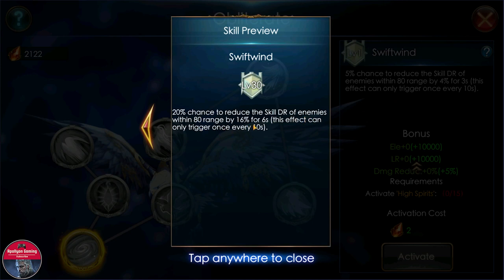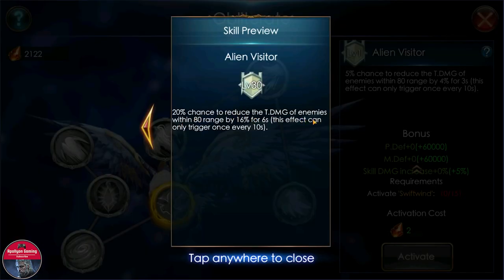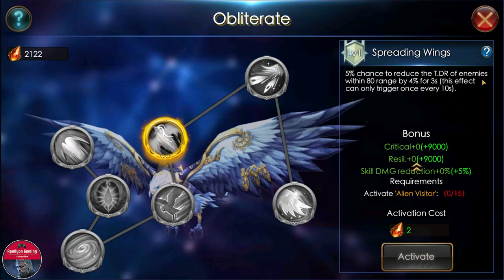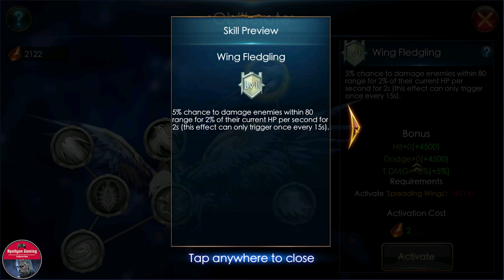Both Skyfall and ground PvP are going to benefit. The fourth talent: 20 percent chance to reduce the total damage of enemies within 80 range by 16 percent for six seconds, triggering once every 10 seconds — another good skill, a lot of damage reduction going on with this mount that will help you in PvP. Fifth skill: 20 percent chance to reduce the total damage reduction of enemies within 80 range by 16 percent for six seconds, triggering once every 10 seconds — another really good skill.